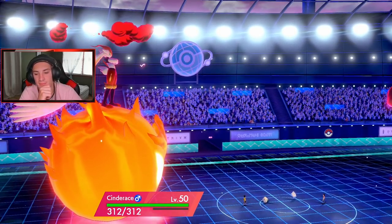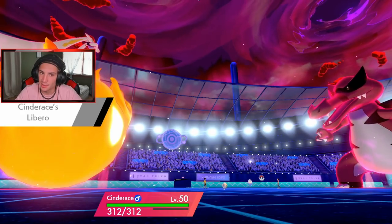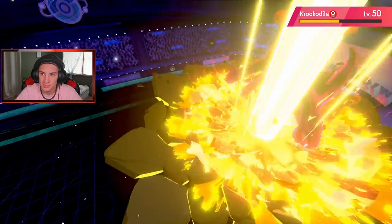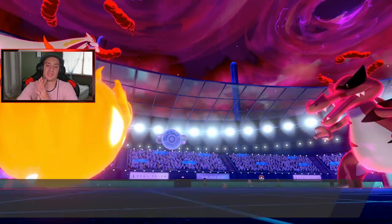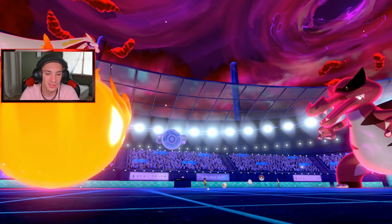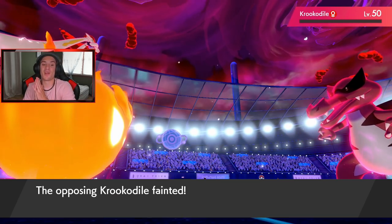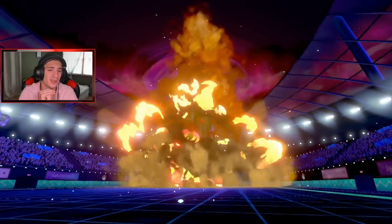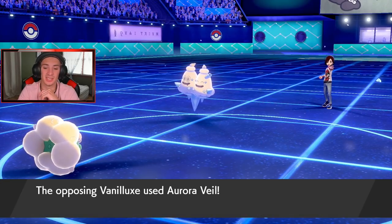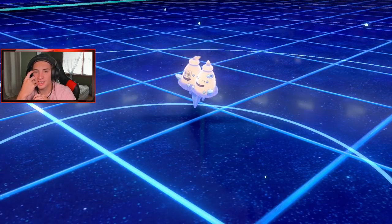Cinderace changes to Fighting type — Max Knuckle comes out. He does not protect! Can we take it out in one shot? Energy Ball comes out too — we get the double up! Krokorok is gone! At the cost of Aurora Veil popping but I'm totally fine with that. Let's see — Aurora Veil is up, I'm cool with it, that was fine for us.